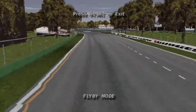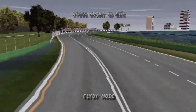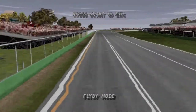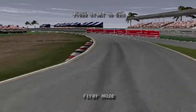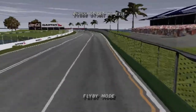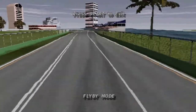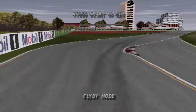Then it's hard on the brakes for a right-hander towards the Lauda stand at turn six, before sweeping past turn eight towards a slow chicane in front of the park stand. Then it's flat out through the long sweeping left-hand curve, before easing off into the very fast left-right by the weight stand.